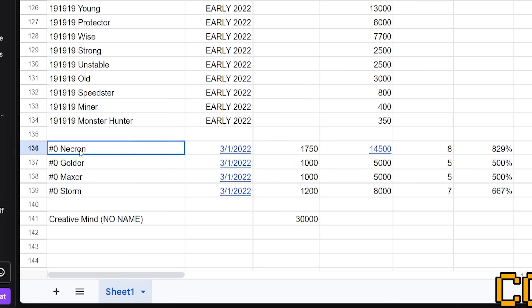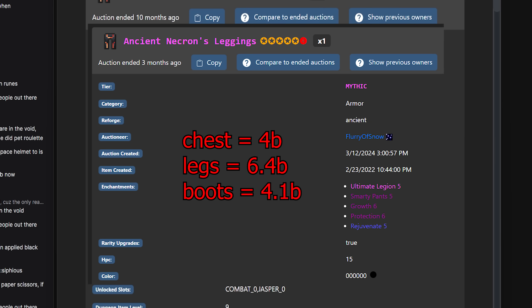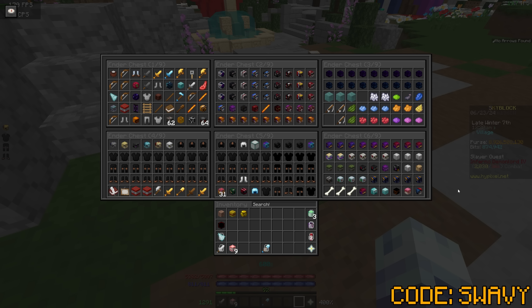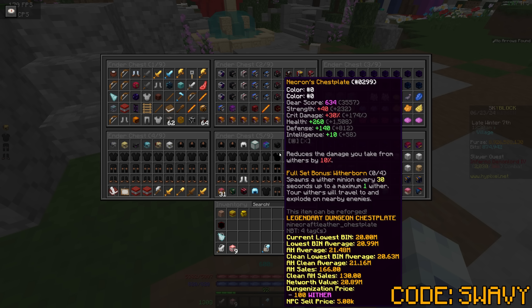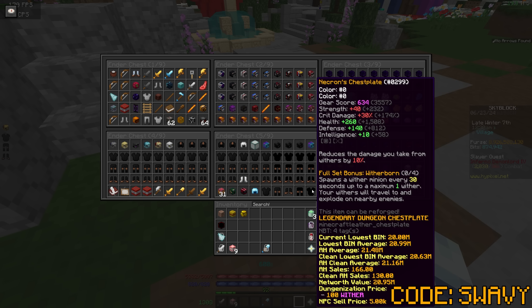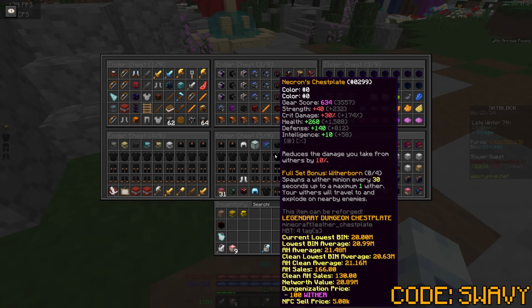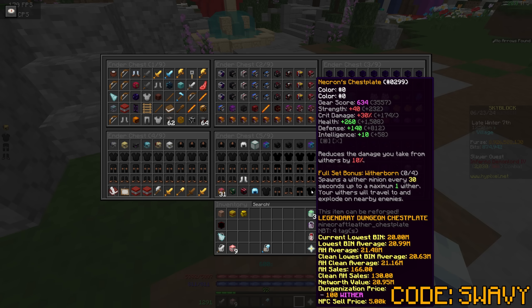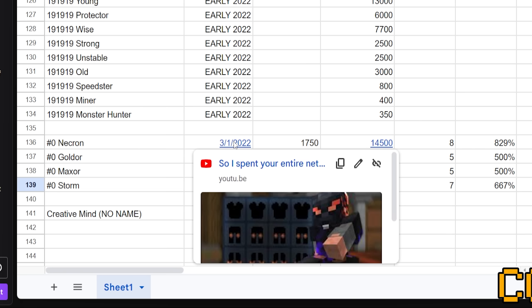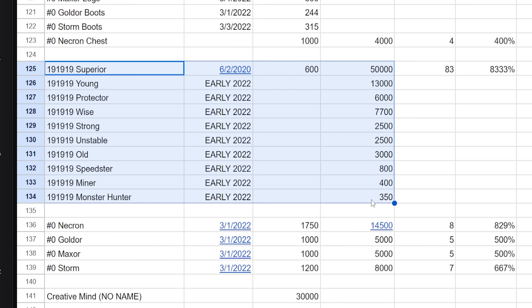I paid about 1.7 billion during the glitch for the necron set right here, and one of these sold not long ago for 14.5 billion on the auction house. Since then other sets have sold — there was one that went for 24 billion, which I don't know what was up with that. I also have an extra chest plate. These two are the only clean necron chest plates — black-dyed, glitched necron chest plates — on the entire server, which I always thought was kind of cool.